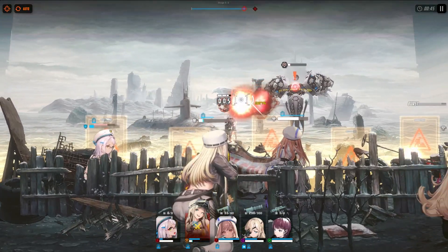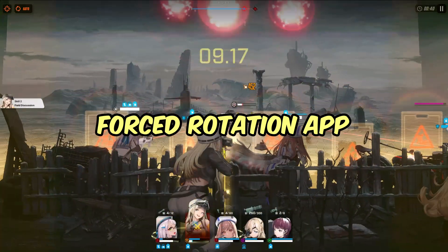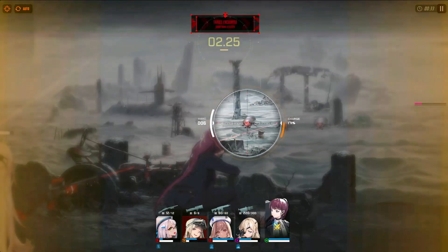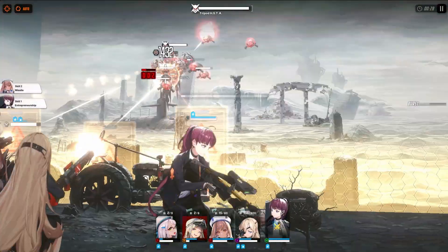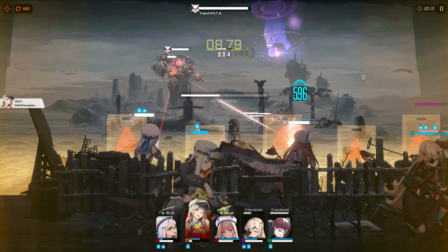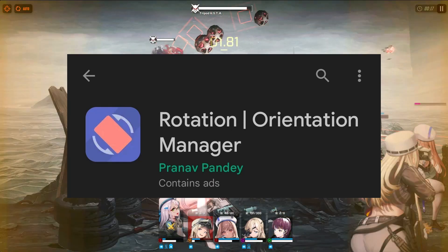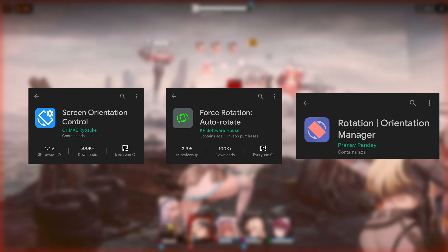The first method is by using a forced rotation app. So far, I've only known about the ones for Android devices. Also keep in mind that not all of these apps will work for everyone, so you will have to try out each one and see which ones work for your device. As you are trying out different apps, make sure that you uninstall the app that doesn't work so that it won't interfere with the next app you'll be trying. My most recommended forced rotation apps are Screen Orientation Control, Force Rotation Auto Rotate, and Orientation Rotation Manager. You can find all of these in the App Store.